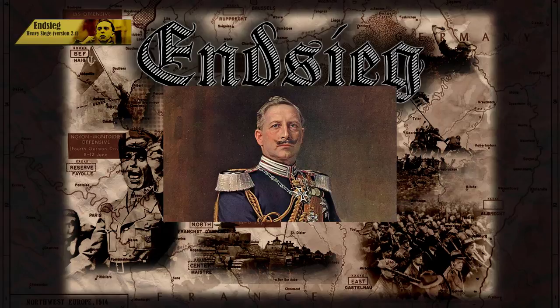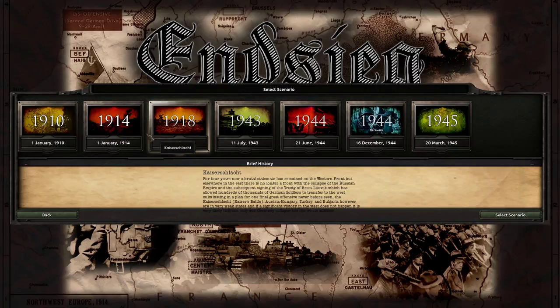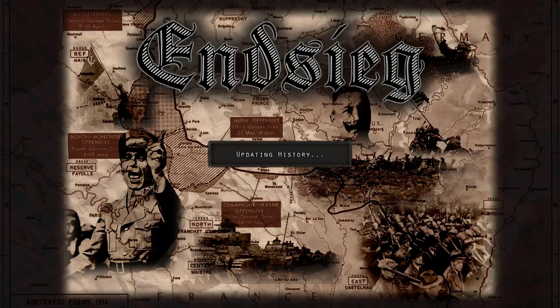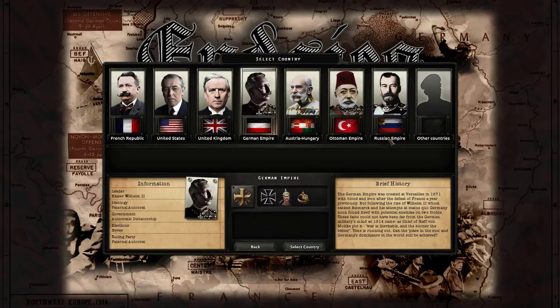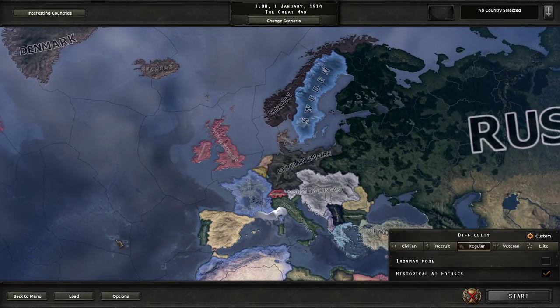Certainly not by having two functional arms — I'm looking at you, Mr. Wilhelm. If you don't remember what NC gives, it basically adds a whole bunch of new start dates which I think were in Darkest Hour but weren't in HOI3. I could be wrong though. Today we're specifically going to be trying out the 1918 scenario and see if we can actually pull Germany back into victory.